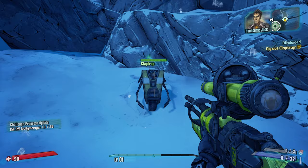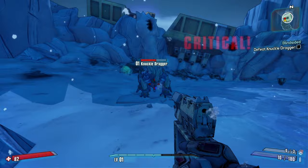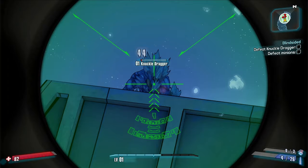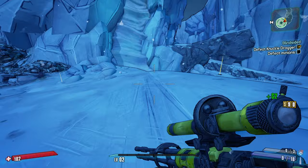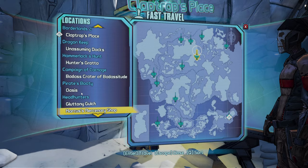KnuckleDragger, our first boss. We're gonna get ourselves the Hornet and mark off our first legendary - just you wait. I just realized I have no grenades and completely forgot to fast travel and get early XP. After I kill KnuckleDragger, I'm gonna head back to the fast travel. We didn't get the Hornet.